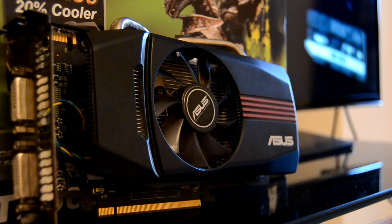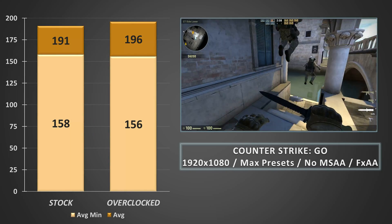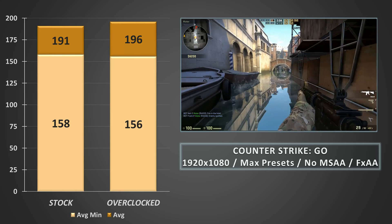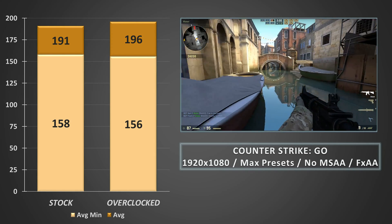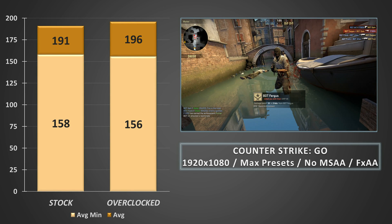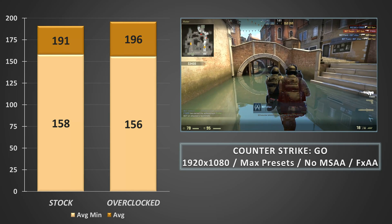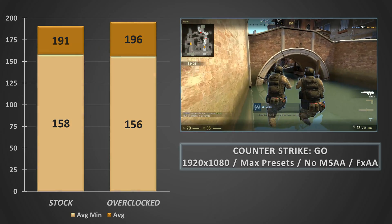It did throw up a few surprises. Coupled to the Core i5 4590 and 8GB of DDR3 memory, we first jumped into CSGO, a game which the GTX 560 took in its stride. At max presets, the GTX 560 returned an average of 191FPS at stock, with average minimums almost hitting around 160FPS. Overclocking didn't really do much here, only adding a few percentage points onto the overall averages. It's a nice showing if you need a card to get into esports titles.